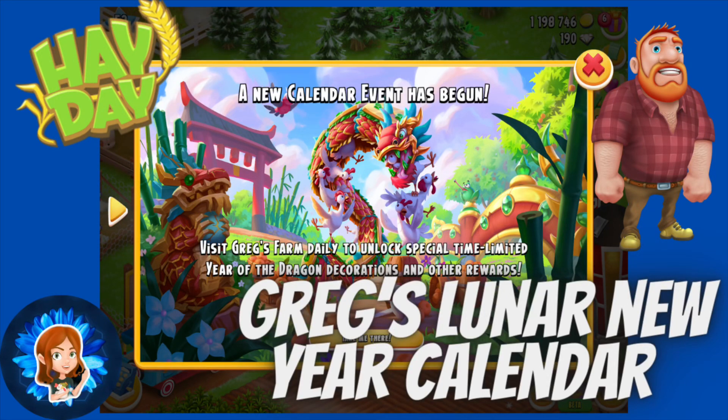Hello everybody and welcome back to another Hay Day video. In today's video I am going to be opening up all the Greg's Lunar New Year calendar gifts on his farm. There are 8. Tomorrow, the 26th of February, is the last day that you have to open them. So make sure, if you haven't already, that you do go and collect those gifts for some amazing prizes. Let's get to it!